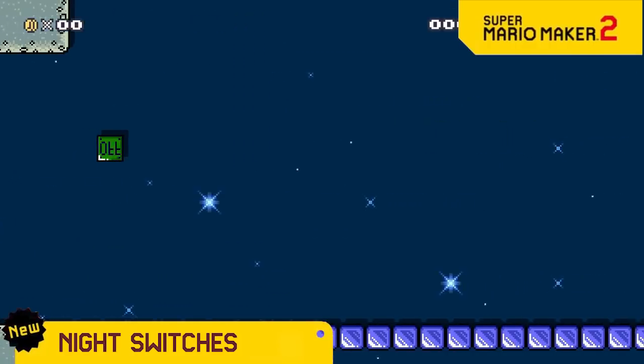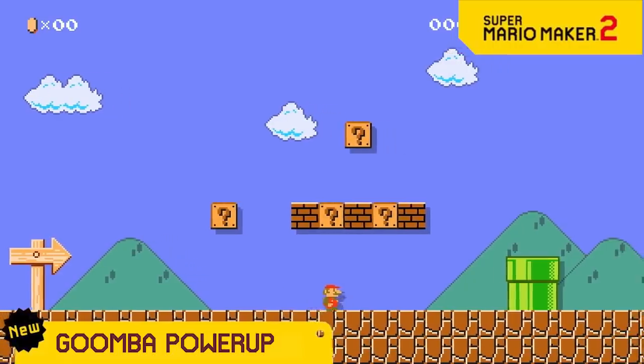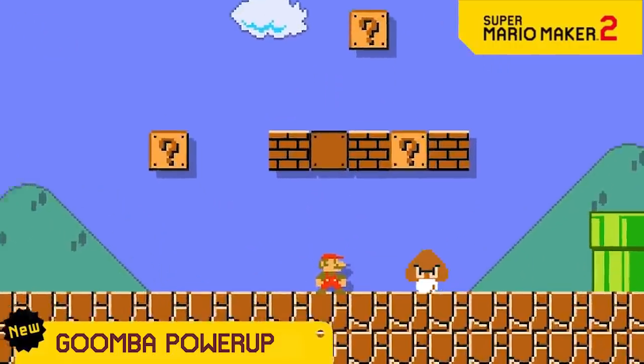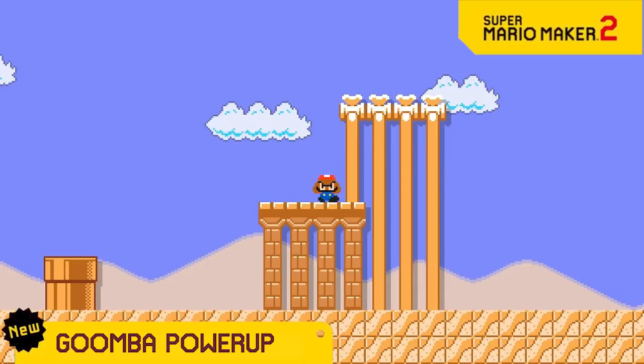We know you'll have lots of fun and not be frustrated at all. For years Mario has stomped on Goombas, but now you get to live out your dream and become a Goomba with the new Goomba power-up. Just grab this Goomba mushroom and you'll instantly take on all of the Goomba's dynamic features like... walking to the left. And walking to the right. There are so many possibilities.